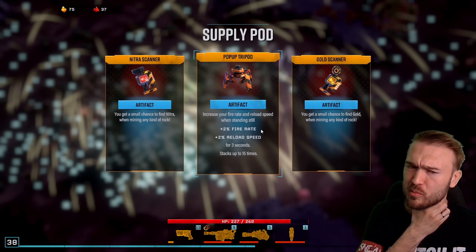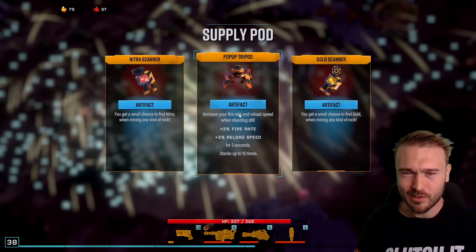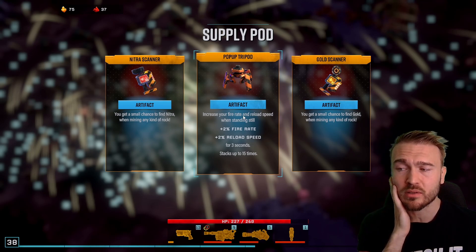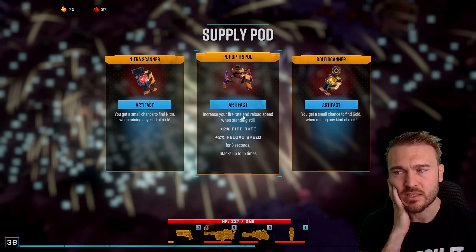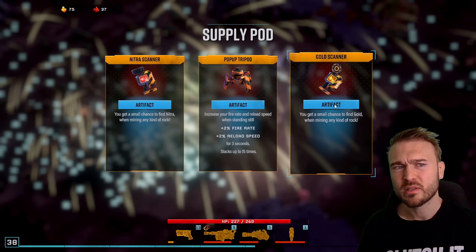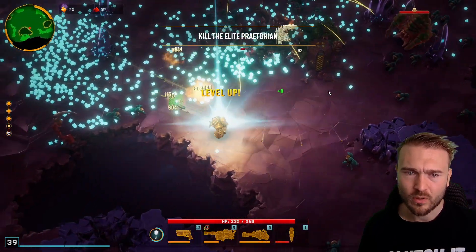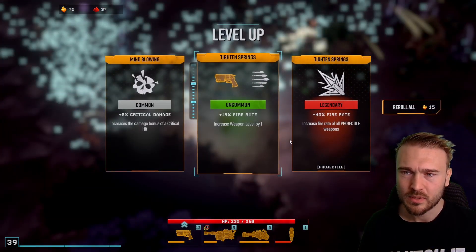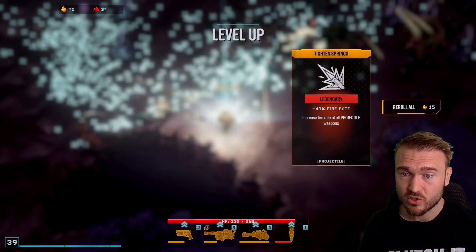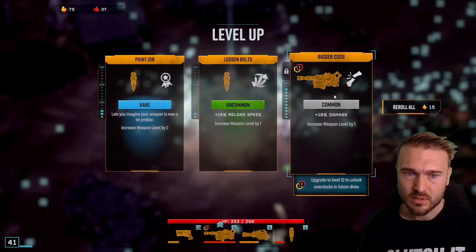I am a dwarf and I'm digging a hole — diggy diggy hole. I usually don't do the standing still challenge, I still couldn't manage it. We have the golden tip bullets, so I want more gold to deal more damage. And look at this — legendary, 40% fire rate to all projectile weapons. This is nuts!